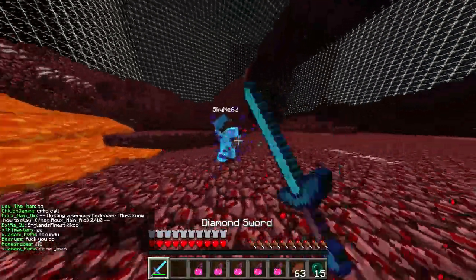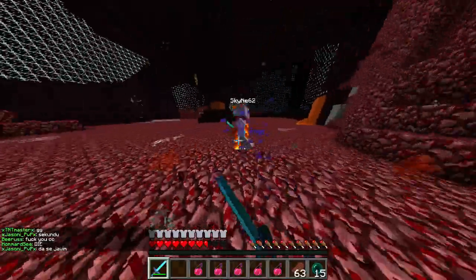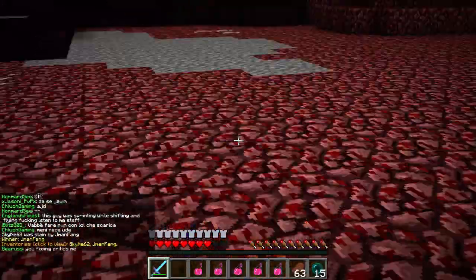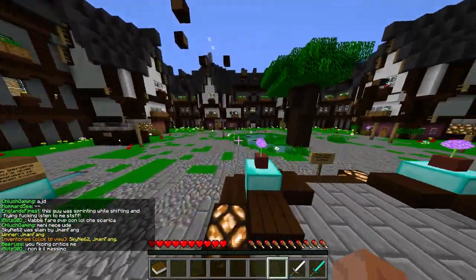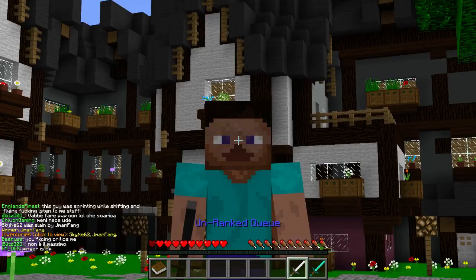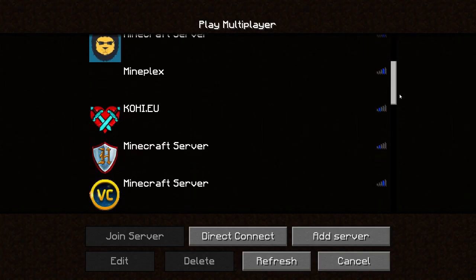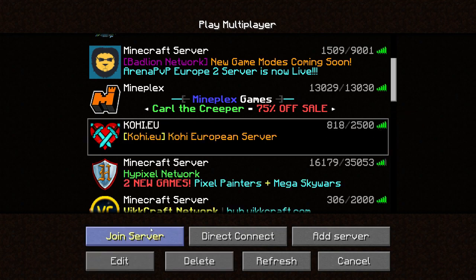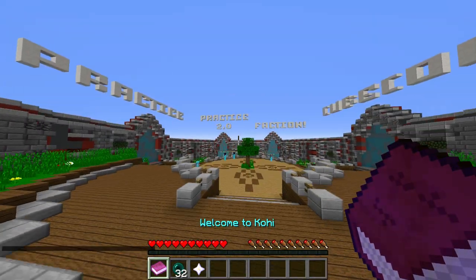It makes you take less knockback because your ping is going to be a lot better. Look at this — I legit take no knockback. It's just stupid. It's really overpowered, especially on Kohi. The hit detection is so good. Now I'm gonna show you guys my ping — I'm gonna disconnect. That is Kohi EU. I have 85 milliseconds and I get that good of a connection. It's just crazy what it does.